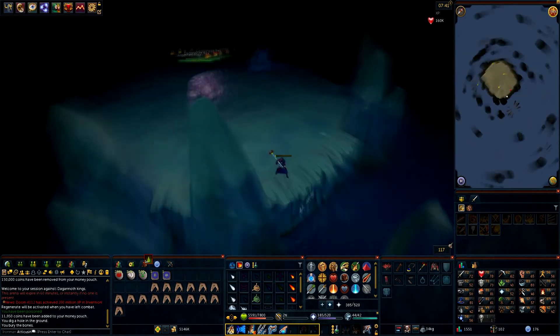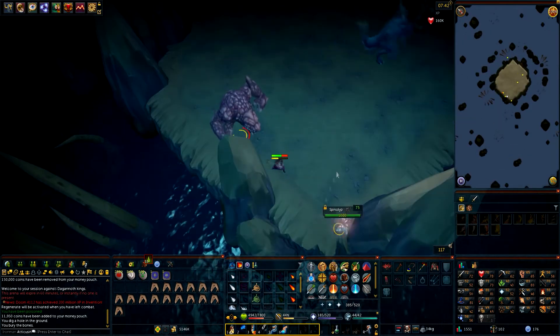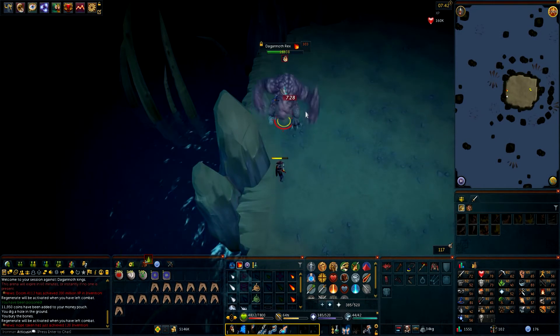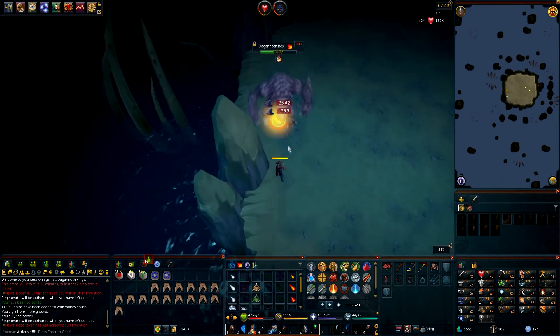The only real problem you may find is if you accidentally pull one of the other Dagannoth Kings as well. This is a pretty good area for High Alching things that you don't need. You can get your Dragon Hatchet, Warrior Ring, Berserker Ring, things like that. You can also get Dagannoth Bones which is pretty good XP as well.